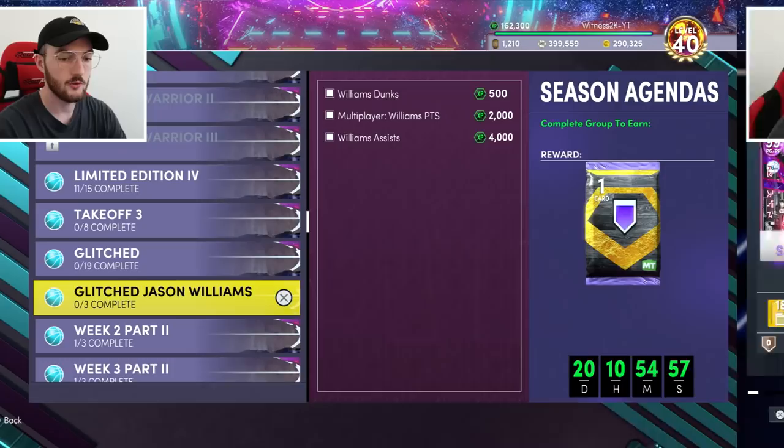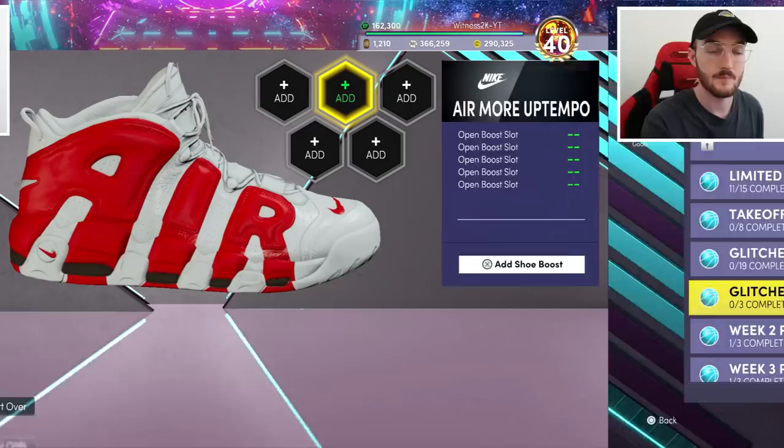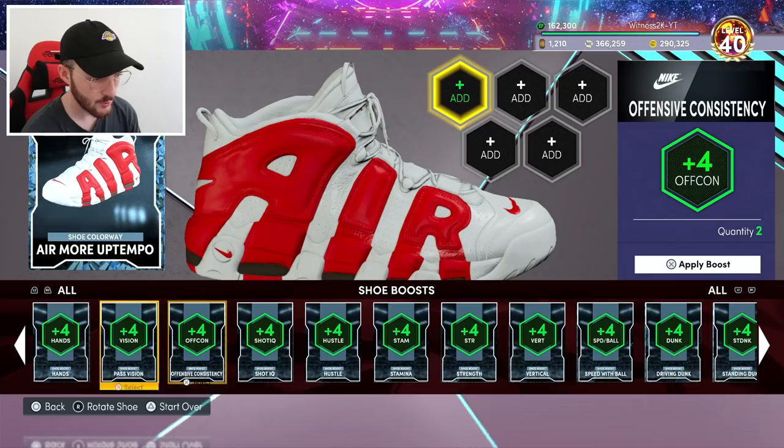We're gonna make a nice Ben Simmons right here. I have this challenge for Jason Williams - it's gonna take a little bit but it will get us another Hall of Fame badge pack, hopefully with another badge Ben Simmons can take. Once I open that, I'll badge him out with gold badges. It is now time to make Ben Simmons a shoe.